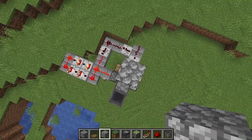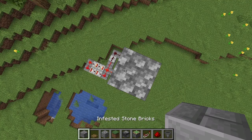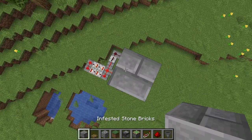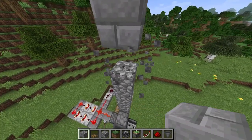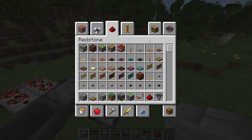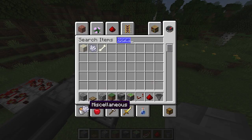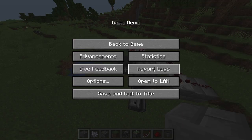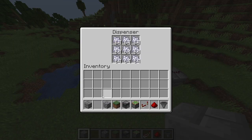Come to your grass block and build up eight blocks — one, two, three, four, five, six, seven, eight — but on the eighth one place your building block. Get rid of all the temporary ones. Now grab a lot of bone meal and fill up the dispenser and hopper with it — just like that. You can see it's feeding in.